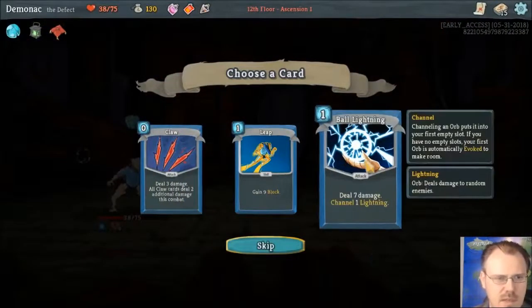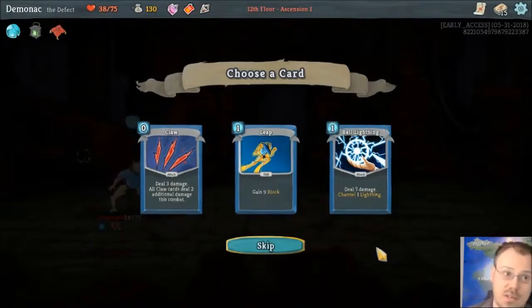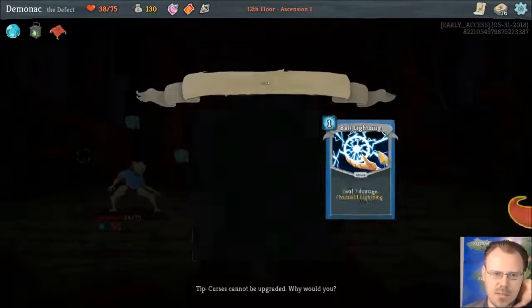Tempest — Lightning's still very good. Leap's still pretty good. I'm obviously not going for the claw-based strategy, although I could have had two claws now. I don't have all that card drawing and stuff. I'm going to keep adding things — this deck's still pretty small. I'm going to add another Ball Lightning.